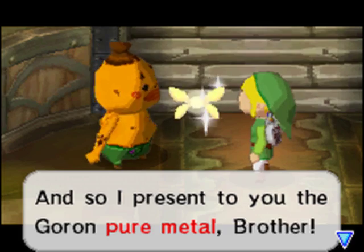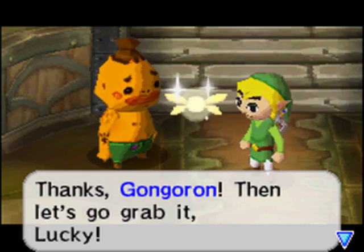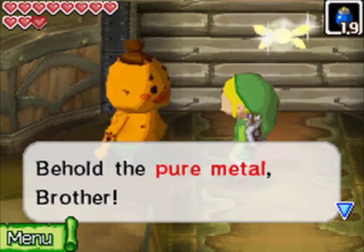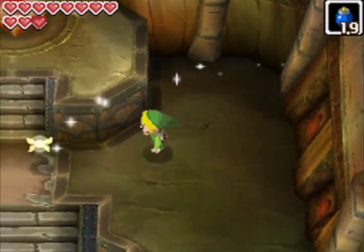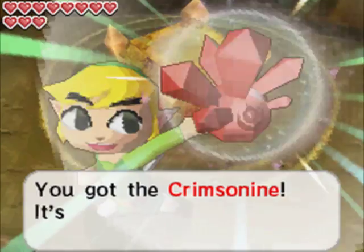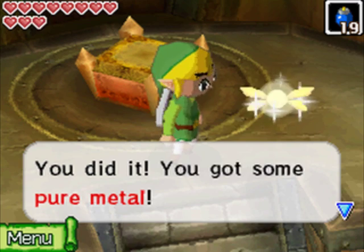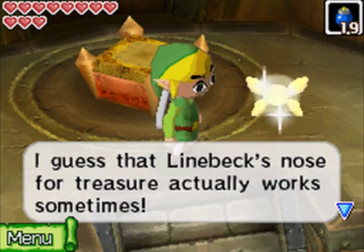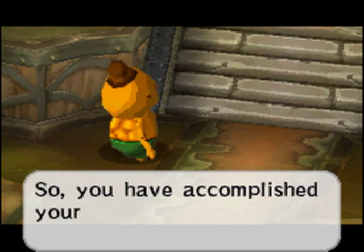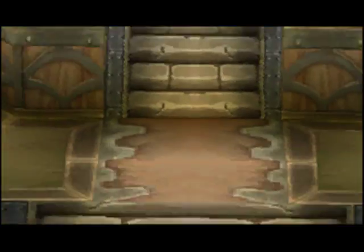We've been successful and we get ourselves a present - the Goron Pure Metal. Very exciting. We grab the Crimsonite - our first of three Pure Metals to make the Phantom Sword, and the first of three new MacGuffins. Dungeon complete! The Crimsonite - very exciting. We did it, we got the Pure Metal, Linebeck chimes in. Thank you for your Crimsonite, we accomplished our goal, we killed the Dongorongo, and we saved Gongoron as well. Don't get lost this time, Gongoron - use the teleport. He hints you should go visit him when you get home, and in fact we should do that.